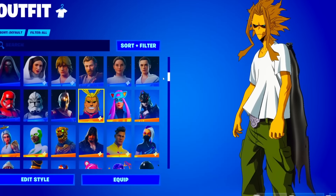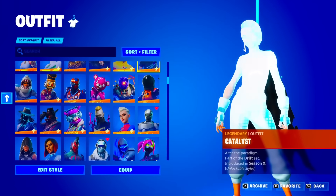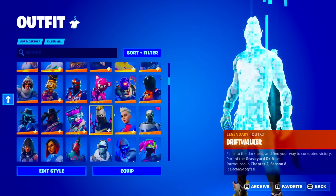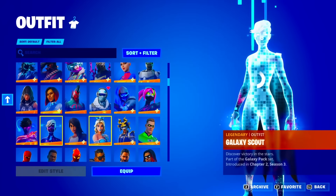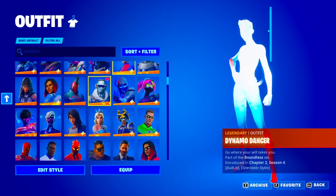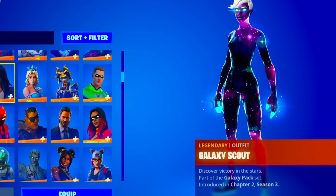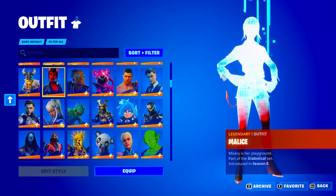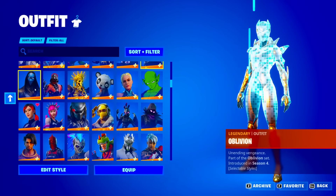Let's see if he has any OG skins. We got the Backlash, Battle Hound, the Dark Vanguard from season three. He has a lot of skins he bought — the Firebrand, Fly Trap, Fusion, Galaxy Scout, Gear Specialist. We got the Dynamo, Dribbler, Frostbite, Galaxy Scout. The Joey, John Wick, Jolterra, Leviathan, Love Ranger, Lynx, Magnus, Malice, Malik, Mecha Team Leader, Menace, Oblivion from season four.